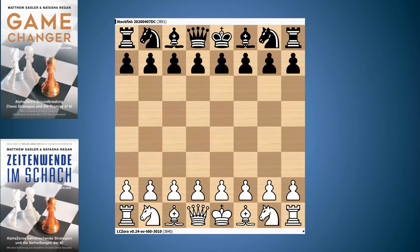So it started off d4, Nf6, c4, g6, and Nc3. This could go into the King's Indian with black playing d6 here. We gave some practice games when we were writing Game Changer to AlphaZero, and what we said was: in this position, let AlphaZero have free choice in what to play. We also had it the other way round — AlphaZero playing white and Stockfish as black.